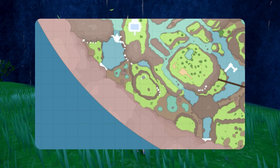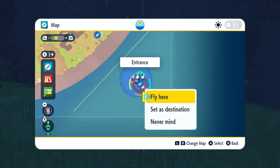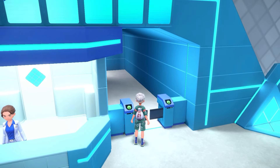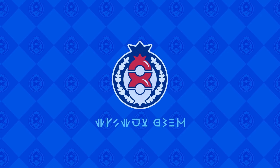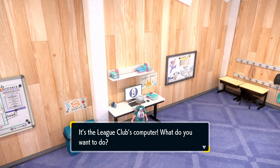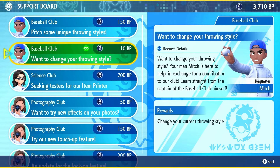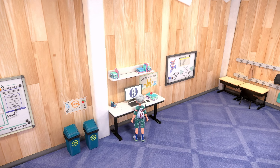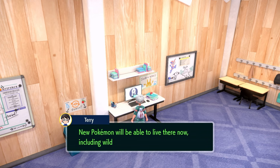The first thing you want to do is open your map and head to the entrance. This is the first step before you start your shiny hunt or to even be able to find them. You have to upgrade the biome. Head straight to the league club room and go to the computer. You need 3000 BP to do this, so make sure you have your BP farmed up and ready. Click on Contribute BP, go all the way down, select the canyon biome — that's 3000 BP. This is very important because if you do not do this, Litten and other starter Pokémon will not spawn in that area.